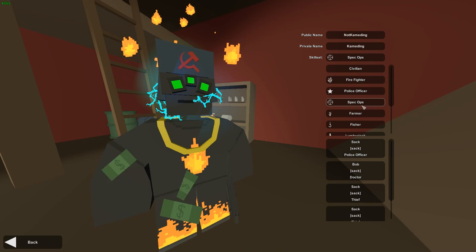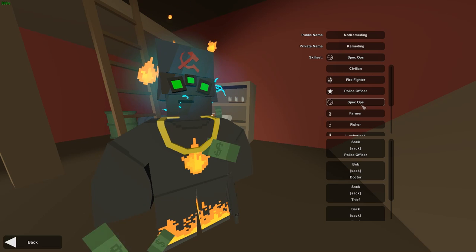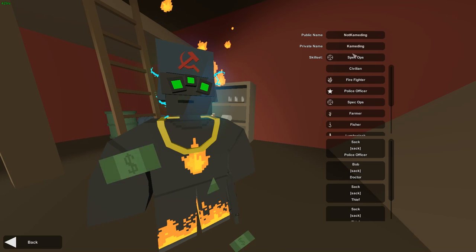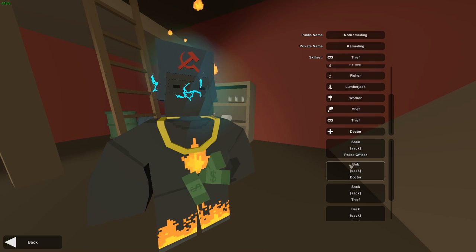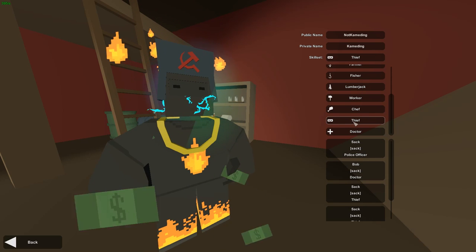It also means that if you die, you do not lose those skills. That's why in my single player server, if you go to my skills, you will see they're always green because I filled them out before. When I kill myself they never go away, because Spec Ops is my skill set.